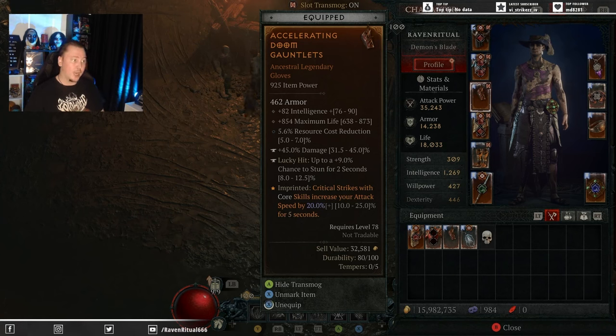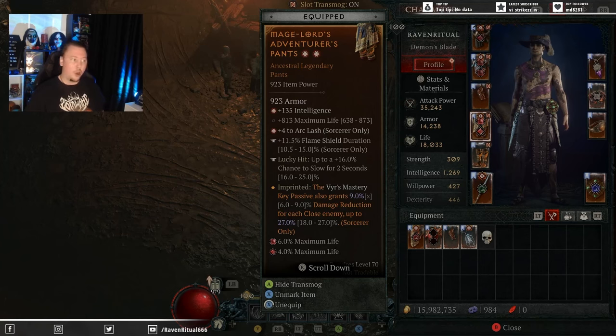For the pants, there are a few options depending on what you get, especially while you're leveling. I run Mage Lords Adventurous Pants, which gives me damage reduction thanks to the Veer's Mastery Key passive — up to 27% when I've got three close enemies nearby. If you don't have a good roll on Mage Lords, some other aspects you should run: Aspect of Might is very nice — 20% DR after using a basic skill. Ever Living Aspect is very good — 25% less damage from Vulnerable and Crowd Control, and we are applying a lot of Vulnerable and Crowd Control.